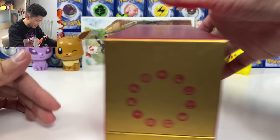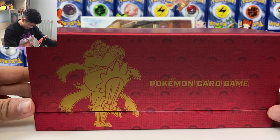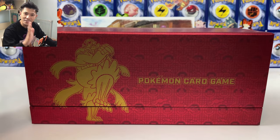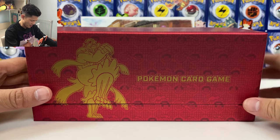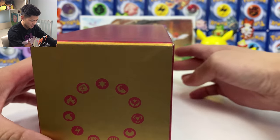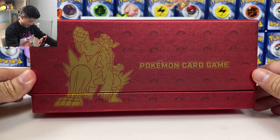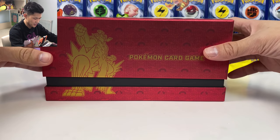We've got Urshifu Single Strike on the front and Rapid Strike at the back. This box is perfect because Chinese New Year is almost here — I think it's in two weeks time. So they made this product in gold and red, which is perfect for Chinese New Year.